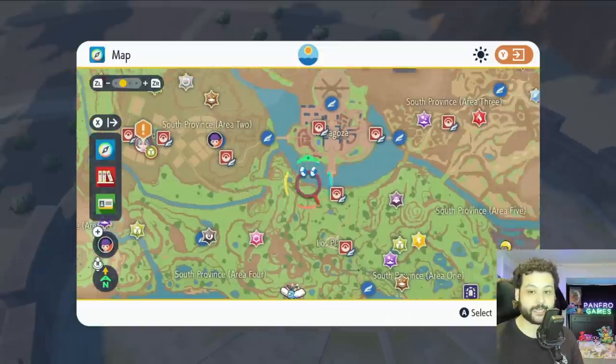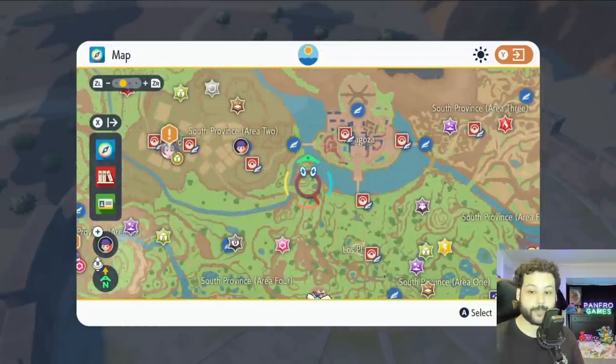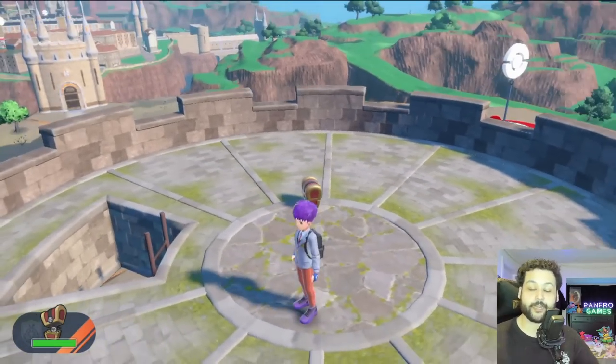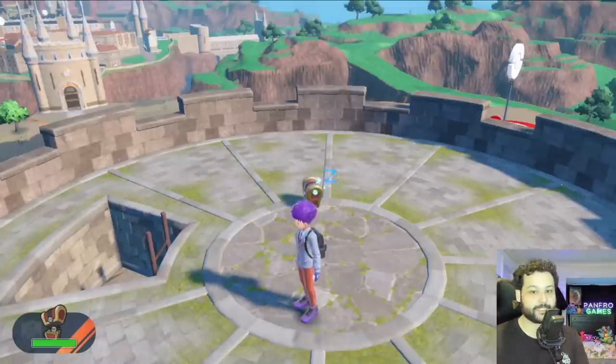Leaking Tower Paldea is an example that will have one, as will the South Province Watchtower. So just keep that in mind — if you see one of these towers, you're going to get one of these Gimme Ghoul chest forms. Each chest form is going to drop between 50 and 60 coins.